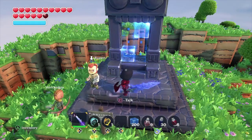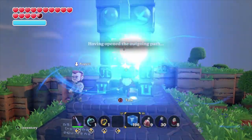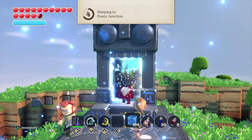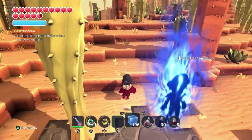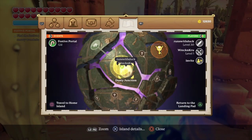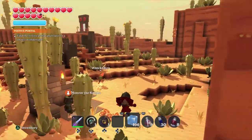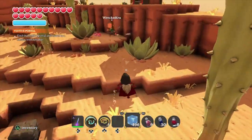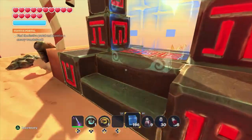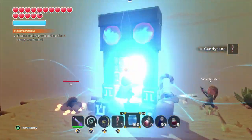Alright we found the first portal, so what you're going to do is go ahead and place your blue portal stones in. Once we get here we're going to go ahead and look for the Christmas portal. As you can see on my map right here we have the festive portal active. We're going to go ahead and find that, and once we find that festive portal we're going to place your blue portal stones and enter into the festive portal.